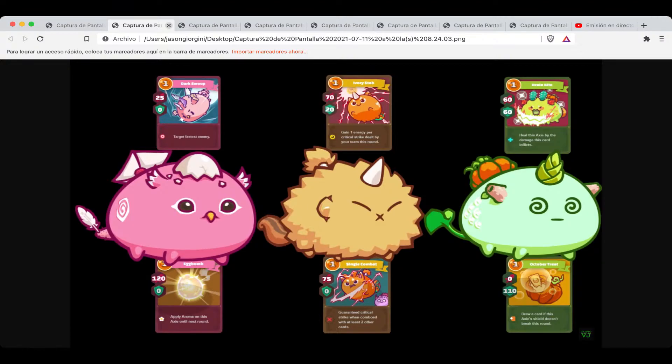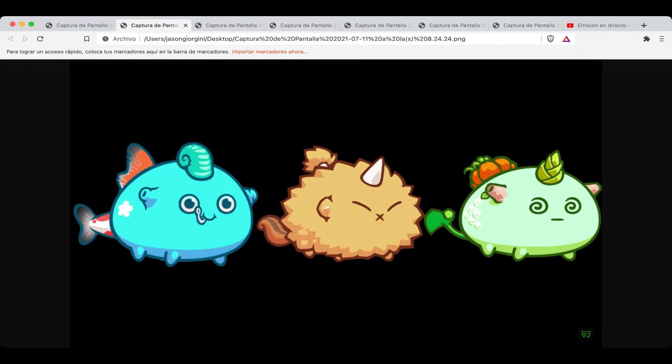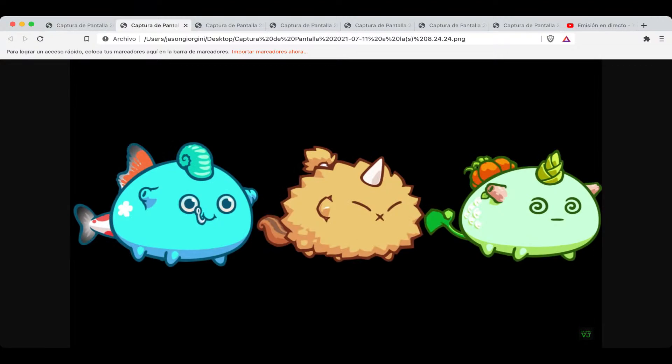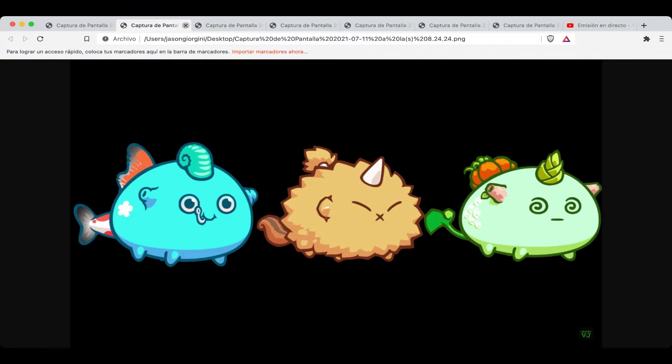Si no quieres ser como todo el mundo, puedes escoger un segundo equipo: quitar el pájaro y poner el pez. El acuático y el pájaro son de la misma raza. El pájaro es más rápido, pero el pescado, aunque es menos rápido, pega más duro. Hay otras personas que usan dos peces y quitan la bestia y el pájaro, porque los peces son bastante fuertes y súper fastidiosos en batalla. Son un poquito más lentos que los pájaros pero tienen más vida, y sirven como bestia y como pájaro.